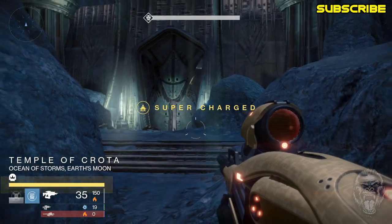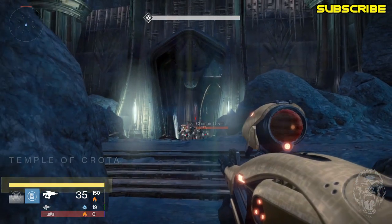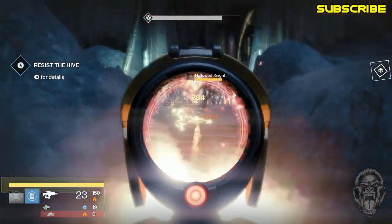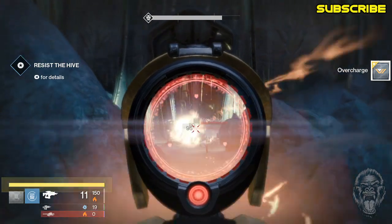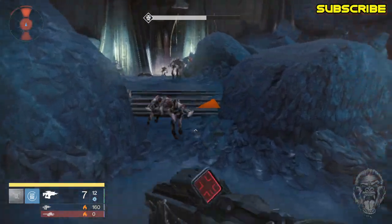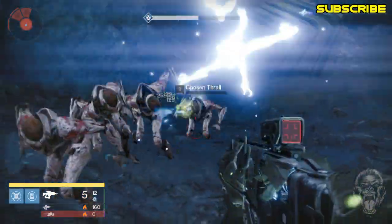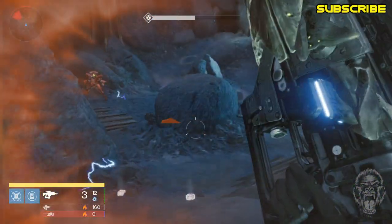The overcharge bounty is really easy to do if you have the Vex Mythoclast, but if you don't I'll still show you how to do it without it. There you go — the overcharge bounty is complete. If you don't have a Vex you can still do it with a regular fusion rifle. Just have these thralls pile up, pull the trigger when they're piled up, and get two with one shot — you should have that bounty complete in no time.